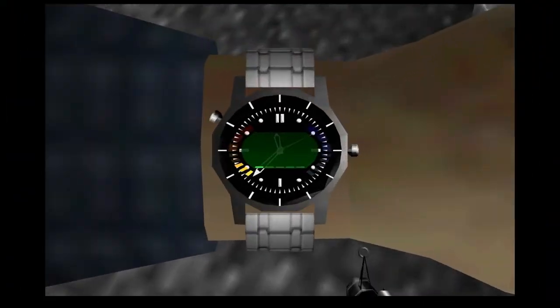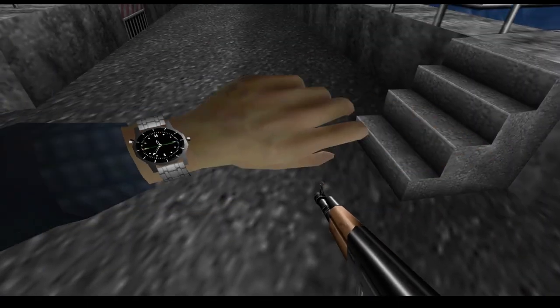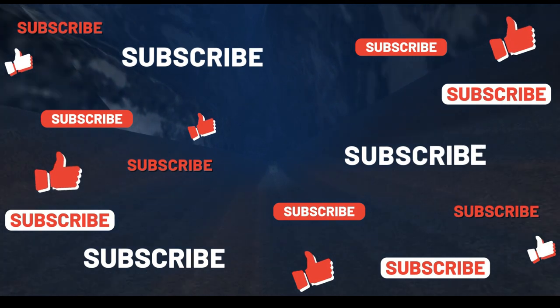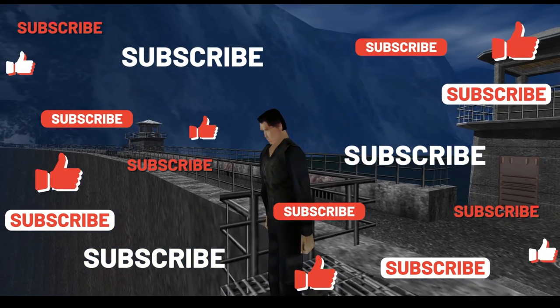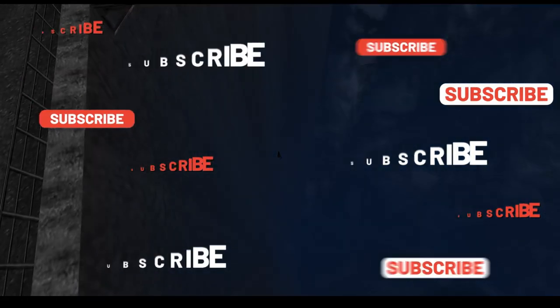Alright, that should be all objectives complete — yep! Now we just jump up on this platform and jump off, and that is it for the mission on hard mode guys. If you enjoyed the video, leave me a like. If you have any questions or comments, leave them down in the comments. If you'd like to see more videos on 007, just let me know. Until next time guys, take it easy — see ya!